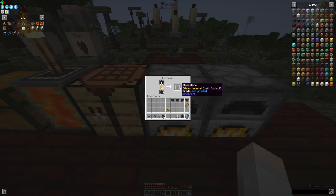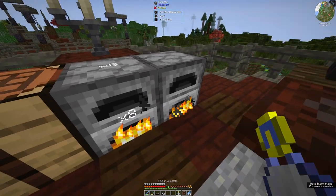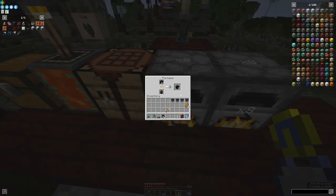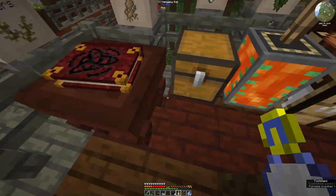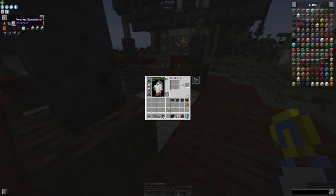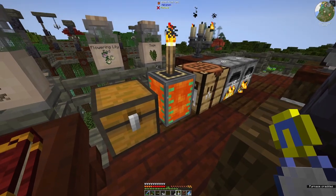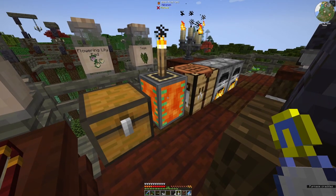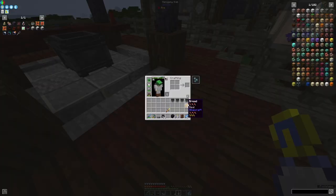With the blood sigil first — that needs blackstone. And we've got time in a bottle, so why don't we just speed this up a bit? Jolly good. I don't know how much we need — I think we needed four. What else do we need for the blood sigil? Four redstone and some lava. I've got some lava in a basic fluid tank from Mekanism — they're very good tanks.